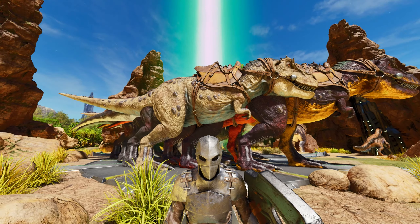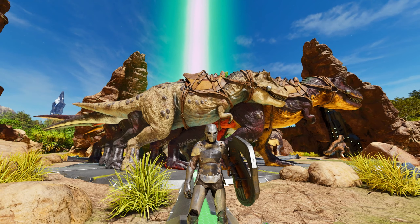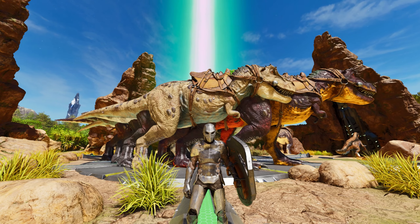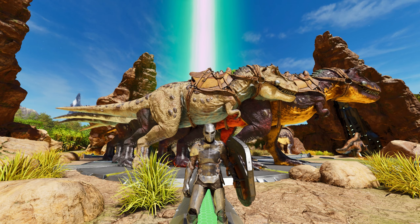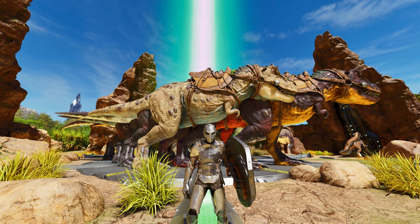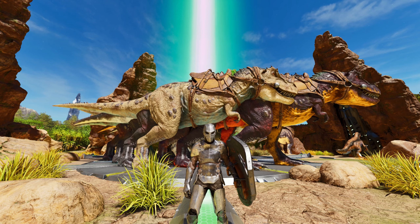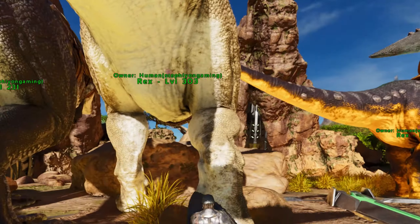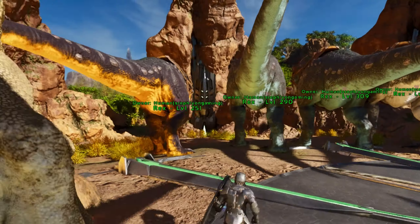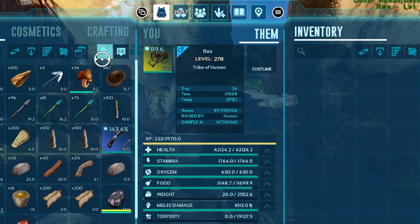I'll start with the saddles, because if you don't have saddles near enough to these numbers then you aren't ready for alpha broodmother. Don't forget the alpha boss fights are end-game content, so you should probably stick to beta. I just can't lie to you guys — if you don't have them, don't try alpha just yet. The saddles I recommend are 60 armor minimum and up to the highs of 80s plus.